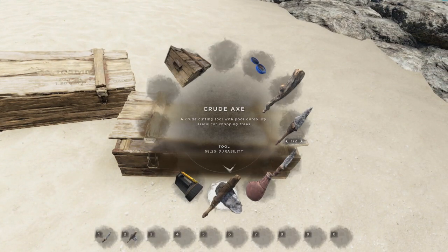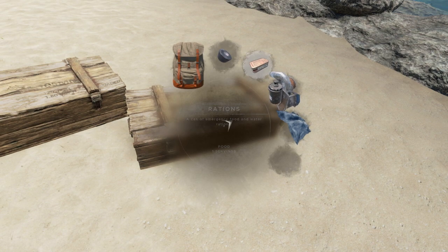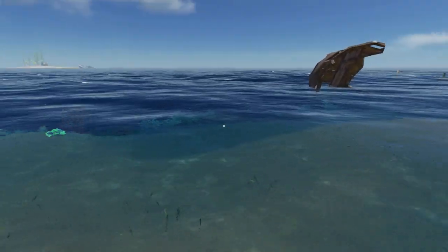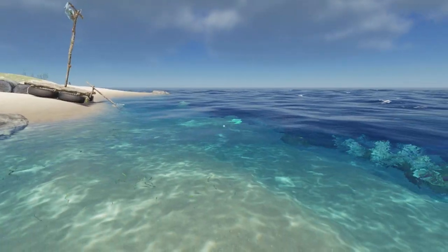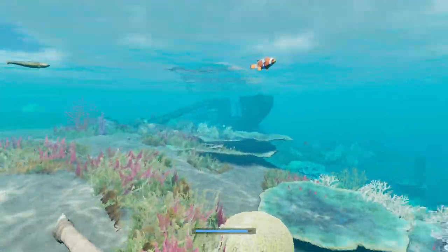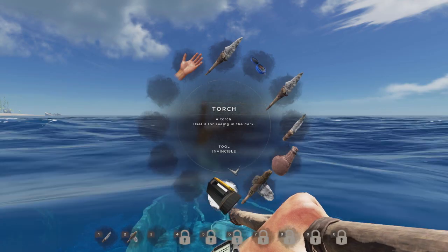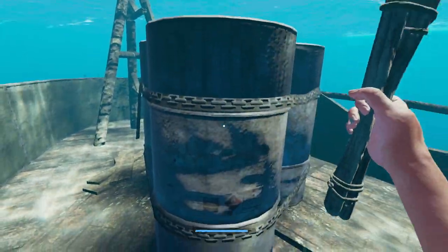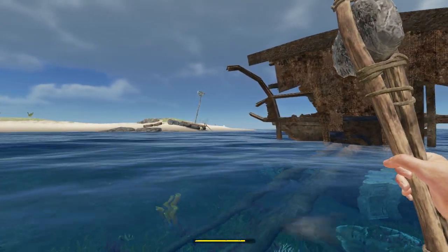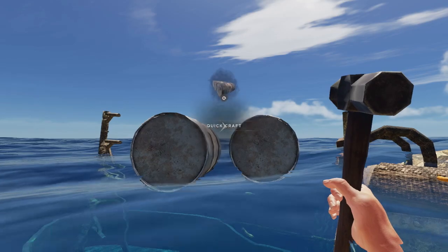We're going to throw the cloth in there as well to clear up some space. I don't know why I have a stick on me so I'll drop that too. We need the duct tape later so I'll hold onto it. I'm going to grab the barrels off this boat — hoping the boar doesn't get aggro on me. I don't have any band-aids, which is what I forgot to grab when we left. Hopefully we can get to this without the shark coming back. Let's break this thing open and take the barrels — and we got three again.